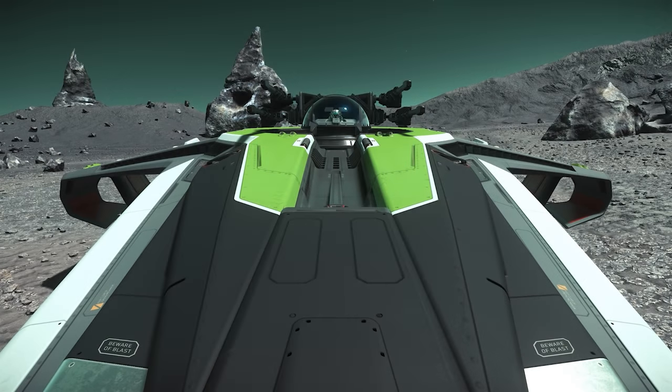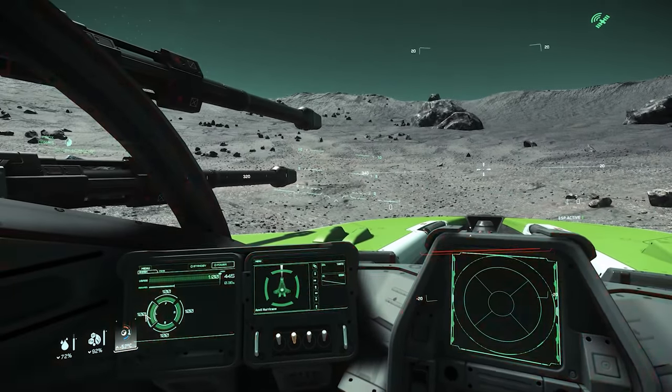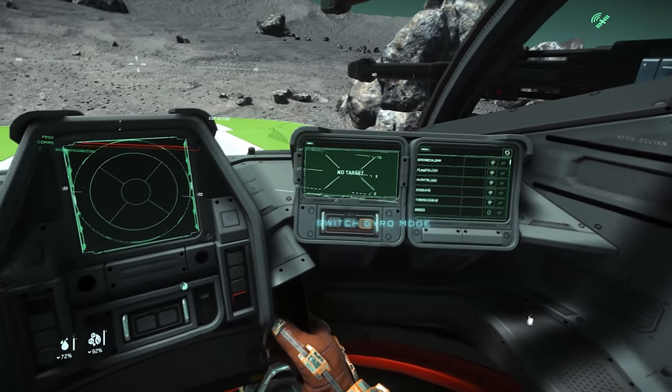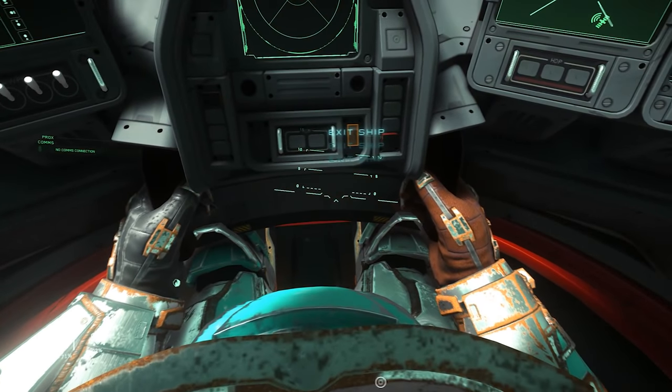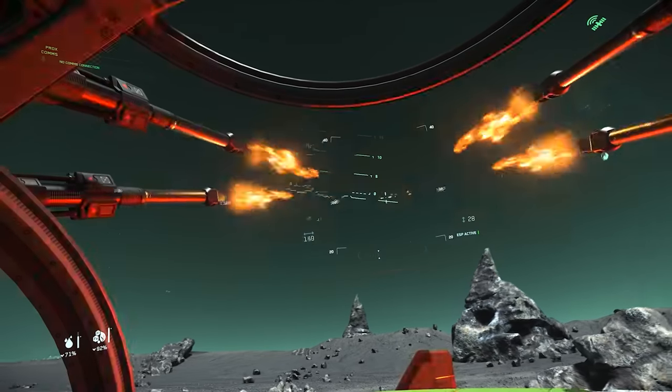Let's hop inside the turret seat. It comes with four MFDs and a 2D radar. It doesn't appear to have an ejection feature. The new turret HUD is a well-needed update.